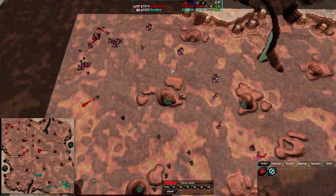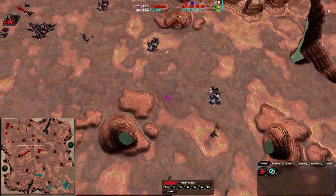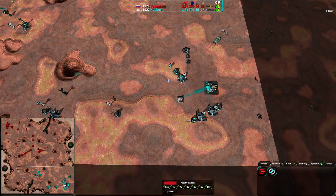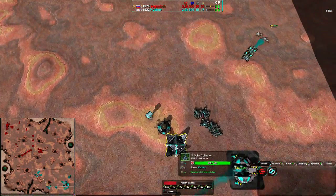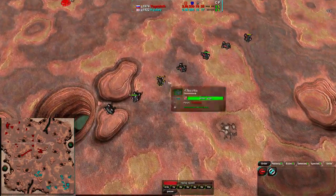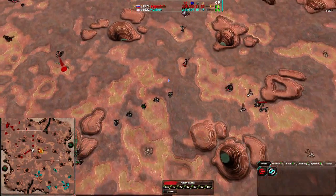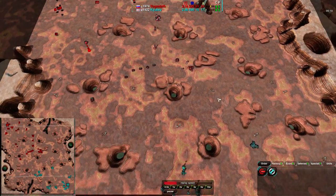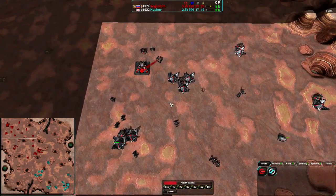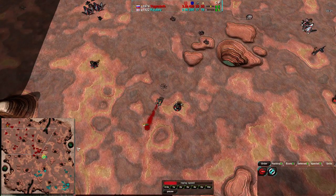Yoggzath is expanding very nicely along the center. He does have a nice little wall of Solar Collectors with Defenders as well on every single Metal Extractor — just one on each, but that is a nice wall. Kyubey doing something similar, but his Solar Collectors aren't quite in the same position and aren't quite acting as walls. Important to keep in mind: Solar Collectors are basically walls in this game. Yoggzath keeping nice control at the center of the map and holding an economic advantage. Rebuilding the Metal Extractors — rebuilding everything.